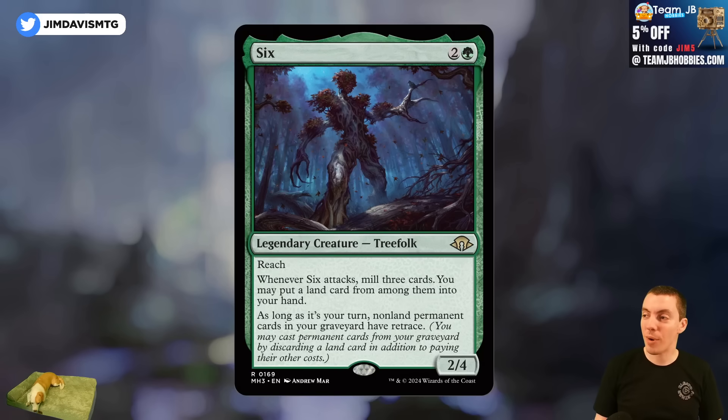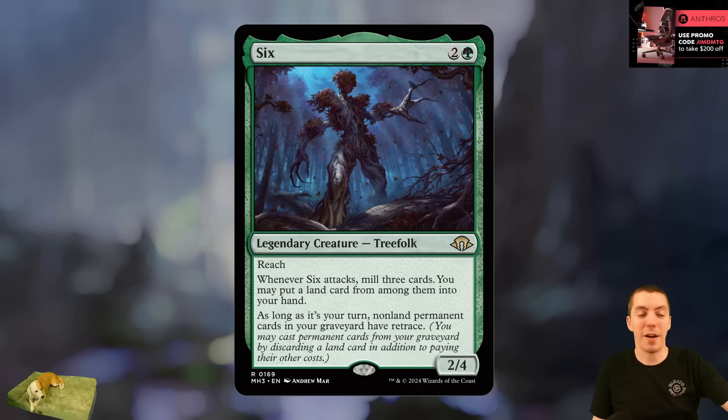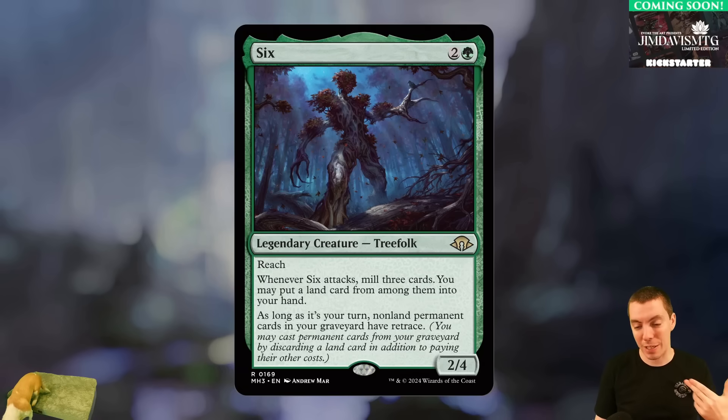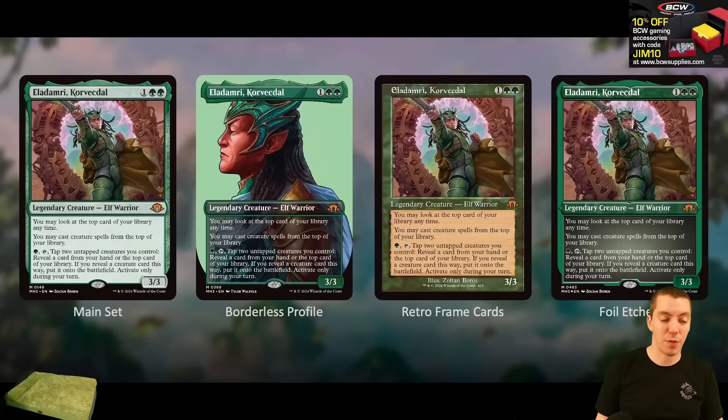Where's red? Well, we just have Six — kind of a fun callback. Funny that MH sets are now self-referential rather than referencing older sets. Six is a three-mana 2/4 with reach. It mills three and puts a land card among them into your hand. As long as it's your turn, non-land permanent cards you can cast from exile. So you can discard a land and cast them. Attack trigger makes it a bit weak for constructed but cool for Limited. We also got a new Eldamari, the elf lord — three-mana 3/3 — that puts your creatures on top of your library and lets you cast things for free in an Elvish Piper style.